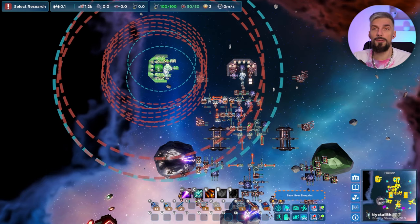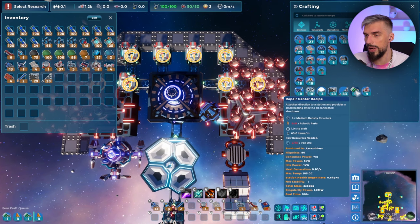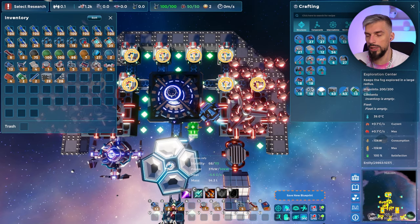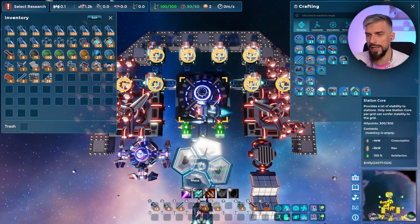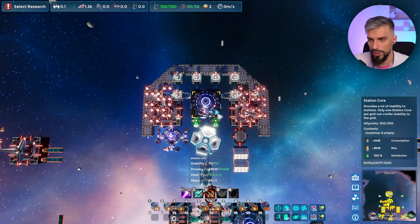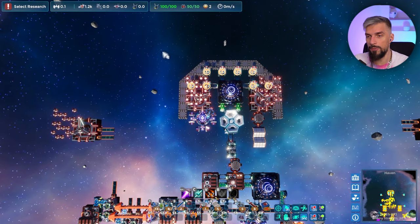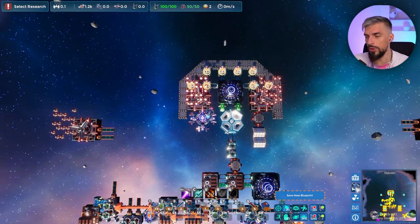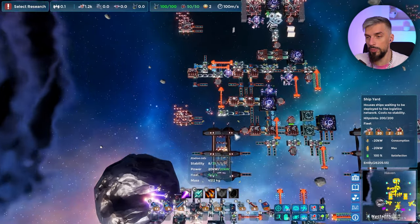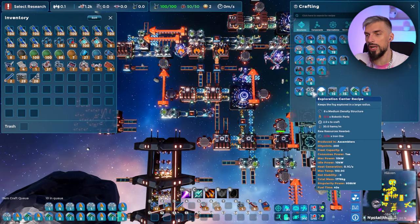Don't forget the repair center — it's essential to repair your base. I advise having two of those to repair buildings during attacks. One defense platform costs only 70 stability, so it's not heavily impactful, but having a couple of them will be pricey. To place platforms, use the blueprint and have enough items in your inventory for construction.